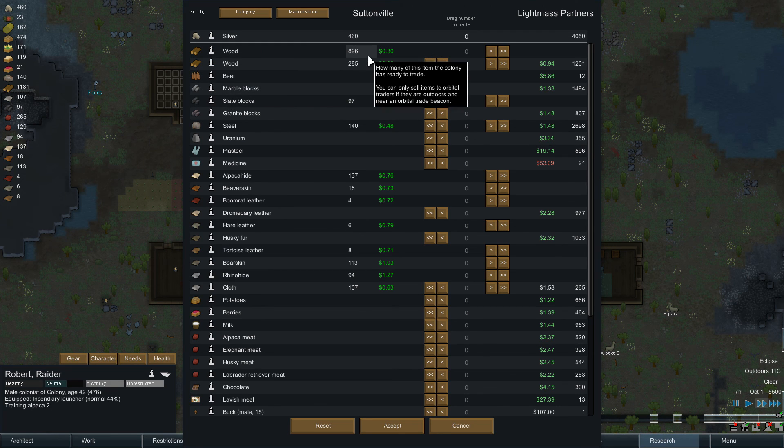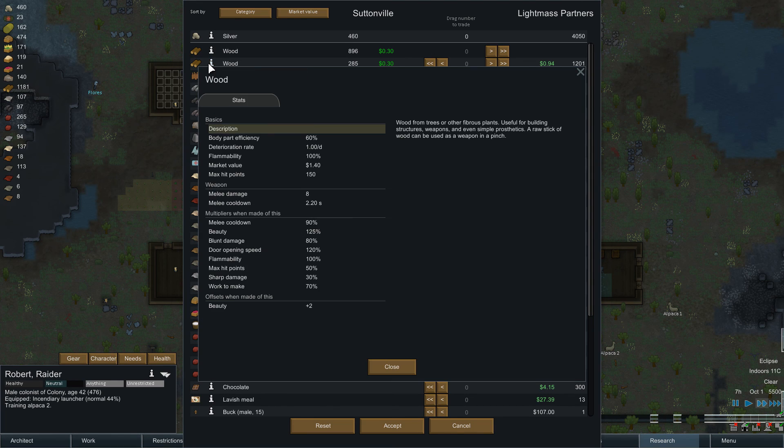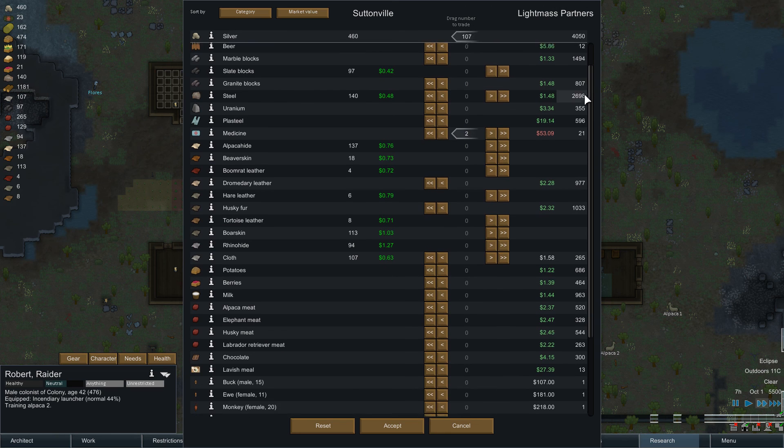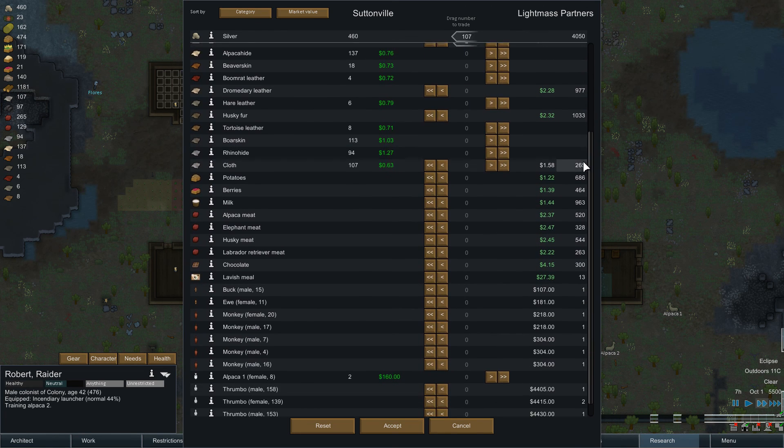Let's see what we can sell them first. We have lots of wood — what's the difference between these? They're probably just different types; some of it's probably degraded. Let's sell them this whole pile, and then maybe half of that. So that gives us 200 silver. Let's say 600 wood for 4 medicine — not a very good trade. Maybe I'll take 2 in case someone gets hurt. Maybe someone will come by with a better deal.